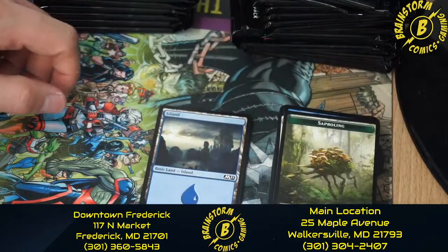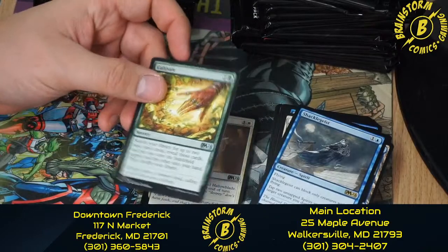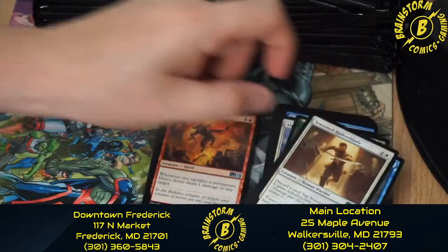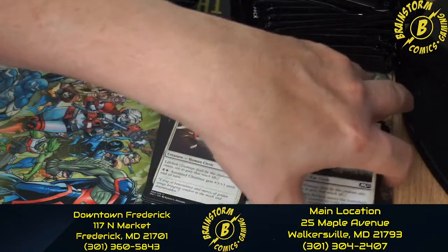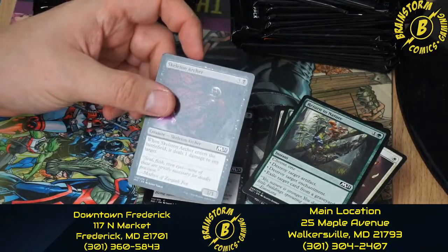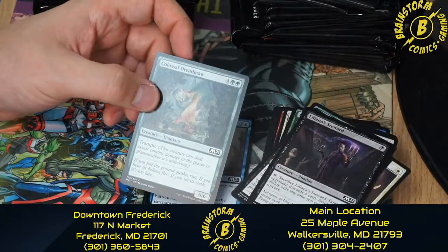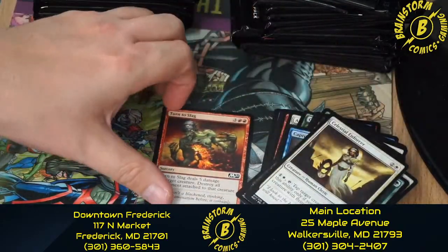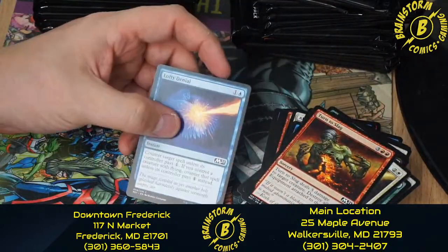Let's move on to pack six. We got a Saproling token, an Island, a Shackle Geist, a Cultivate, Seasoned Hallowblade, Havoc Jester, Bazfreeze Acolyte, Anointed Chorister again, Return to Nature, Skeleton Archer, Liliana's Steward, Colossal Dreadmaw, Capture Sphere, Celestial Enforcer, Turn to Slag, and Lofty Denial.